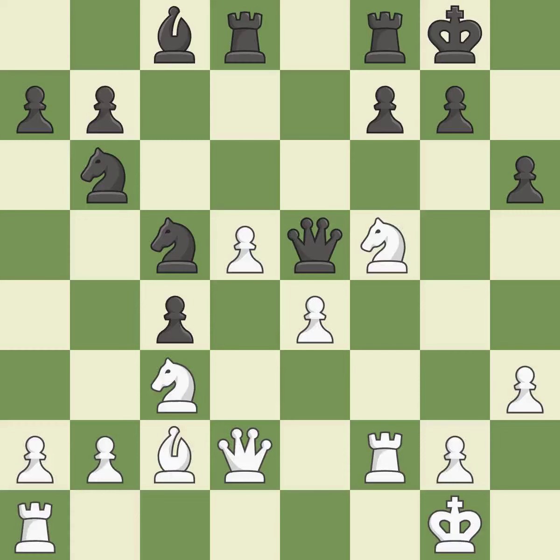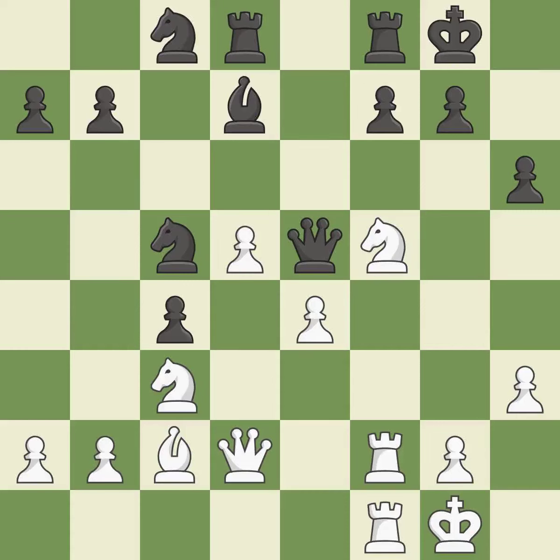As a result, the bishop may now control more squares because it is in a better position — it is quite good. As a result, the rooks are placed in a single file and are able to cooperate to pose a danger — it is quite good. Black's situation was worse, but now they are losing — it is incorrect.